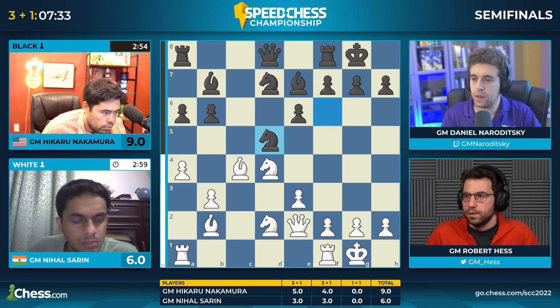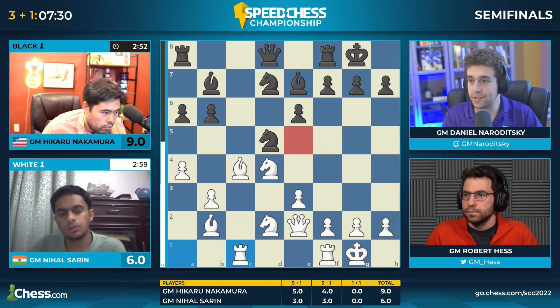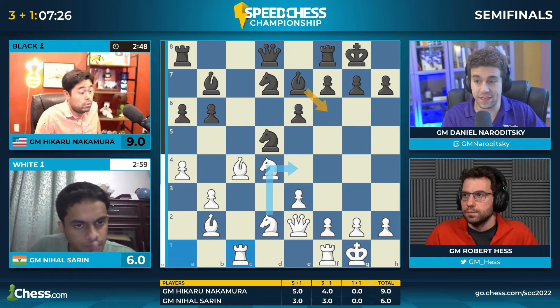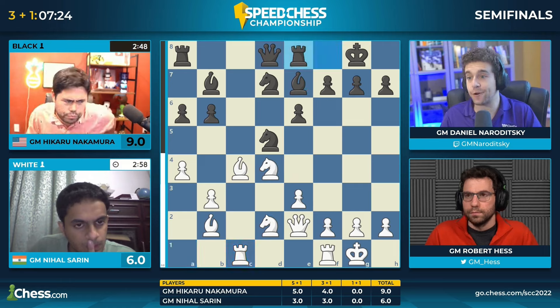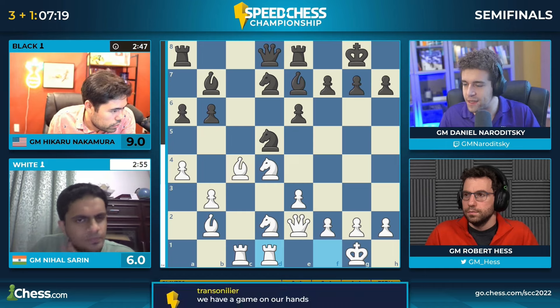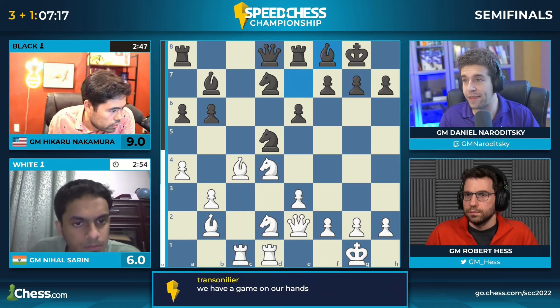Just a little bit more cramped. g5 there walked into knight takes e6, so don't put your knight on e5 until you've defended the square. But bishop f6 also runs into g4, so we've had a very similar position before — but this is a slightly improved version for black. Still, I think Nihil is so comfortable in the structure.